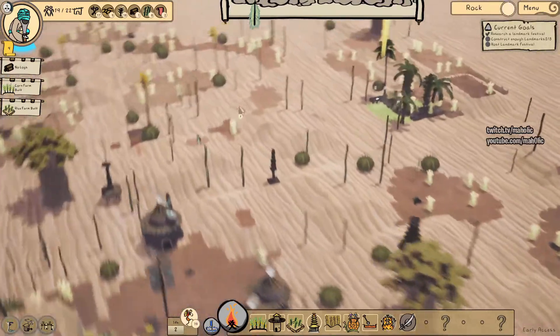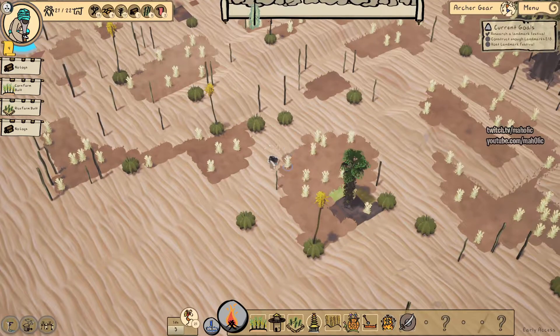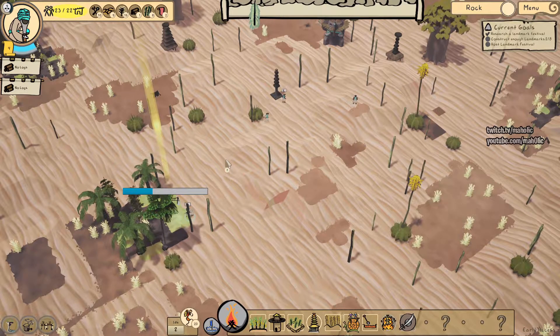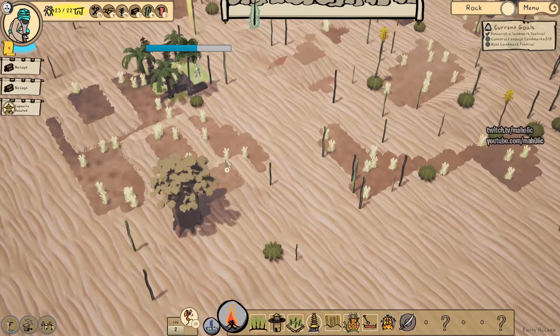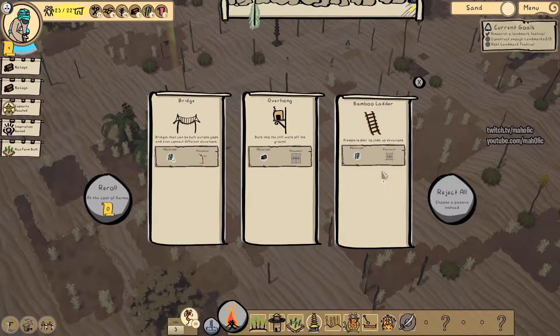I'm going to go into this one near the bridge. Maybe this one over here as well. There are logs. I think it's safe to get the opacity reached - you can only get more people with first space. I'm going to build more houses. Yeah, it's alright.